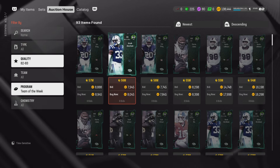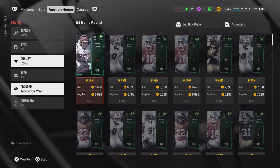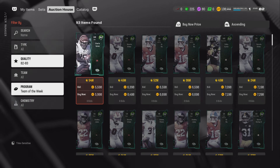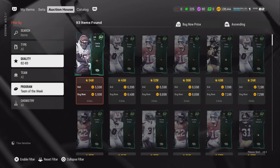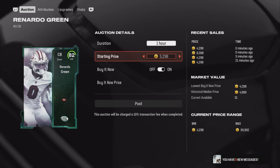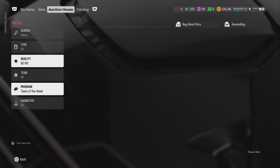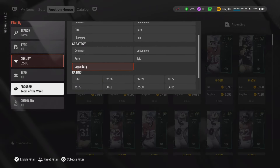I'm on PS5 so make sure you guys are checking for yourself, but it looks like these 82s are selling for about 7,000 coins. So you want to try to snipe these for around 5k and then sell them off for about 7k each. Now the thing with this method is you've got to be very, very patient. Like I just listed one for 6,000 right there — it's going to sell off pretty quick, and you can make yourself a quick 1,000 or 500 coins.